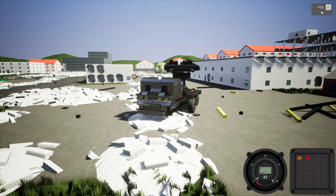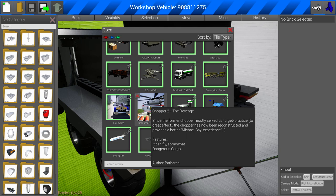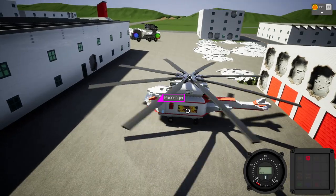We've got Chopper Two: The Revenge over here — it's like some weird Rambo sequel. This is by Bar Baron. He said that since the former chopper mostly served as target practice, it's been reconstructed for a better Michael Bay experience. Someone once said 'more like Michael Gray.' Can you have too many explosions? No — the answer is no.